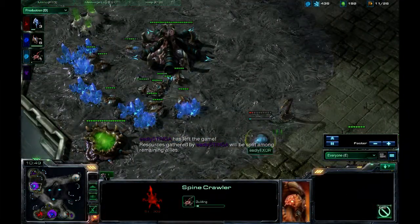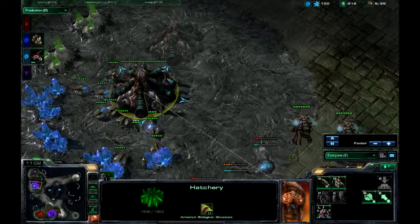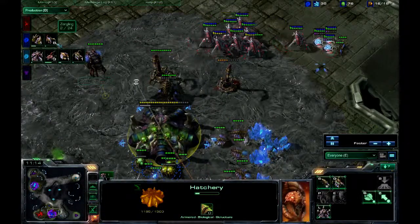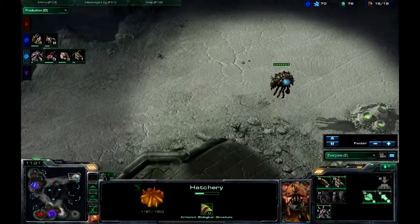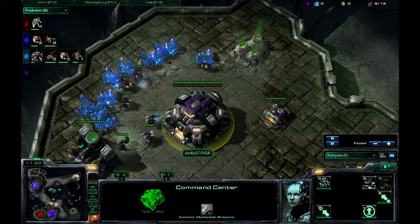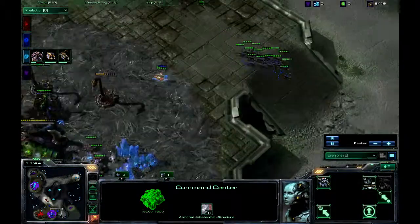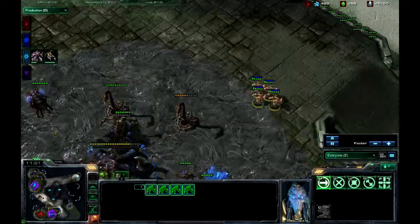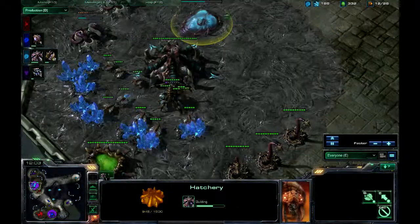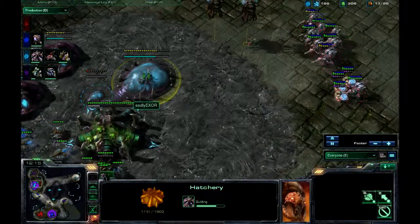We do see 3 Spine Crawlers going up. He's got quite a lot of minerals right now but he doesn't have any larvae, no Queen, and no economy whatsoever. I'm just there building up, making sure I can get my game back up, sneaking some more Zerglings and going for an all-in attack. Knowing that he has a free expansion at the purple base, which will give him all the minerals and gas in a 2v2 where he has no one to spend minerals with. So 3 Spine Crawlers are up, but I don't think it's going to be enough to stop this army of Stalkers and Sentries. Zerglings will also be catching up soon enough. He's actually trying to make his first Queen, and we see double gas plus a hatchery here.